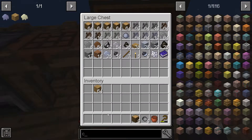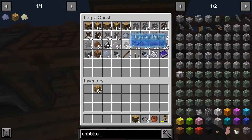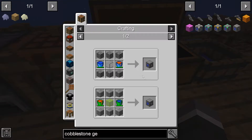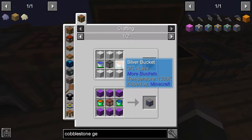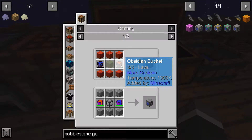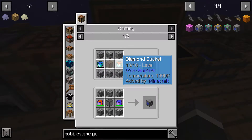So cobblestone generator. The basic cobblestone gen tier one - we just need some cobblestone, a piece of glass, a bucket of lava and a bucket of water. So we're going to need - do we need metal buckets or can we get away with clay? Tin, rubber... I'm hoping we can get away with clay. It seems to have every other type of bucket except clay so far - quartz, obsidian, aluminium. I don't think I've seen clay but I definitely think it's worth trying.